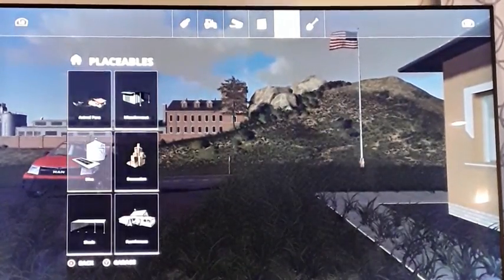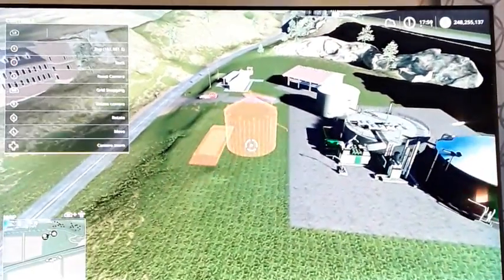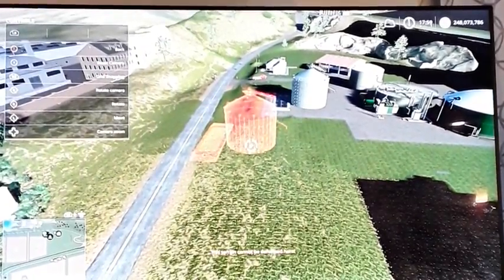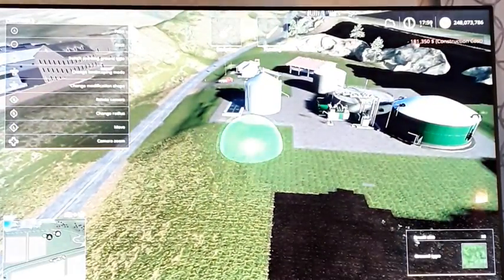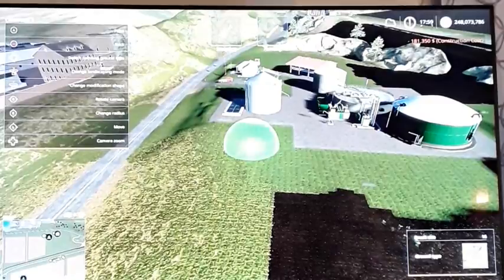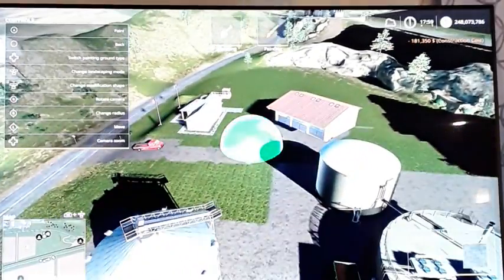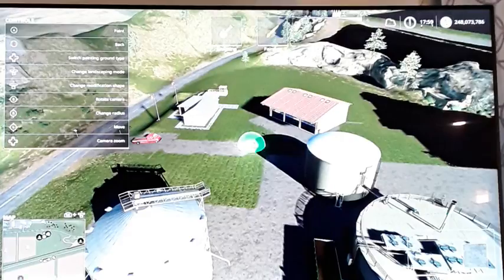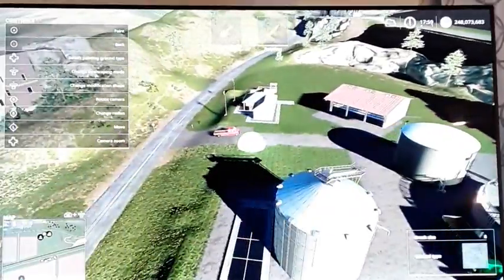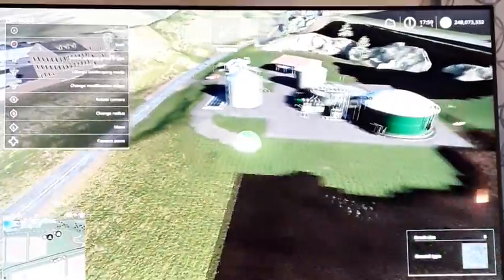I want a silo to go with it. There we go. Let's hop on the landscaping tool. Here's the concrete — let's put it at eight again. Then over here, and over here is the silo. We'll make it connect to the BGA system and out over there.